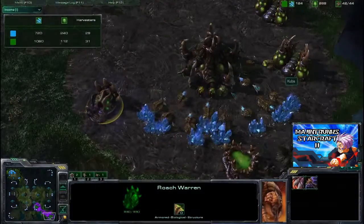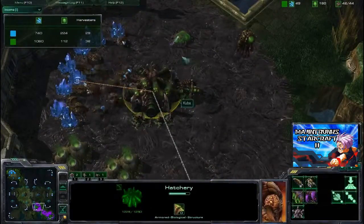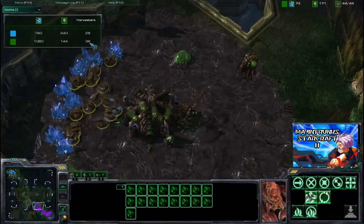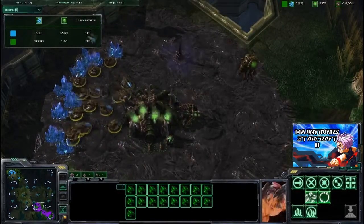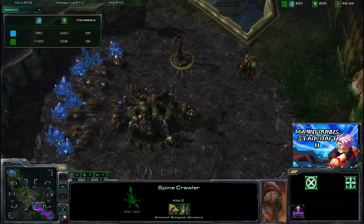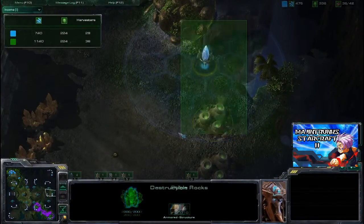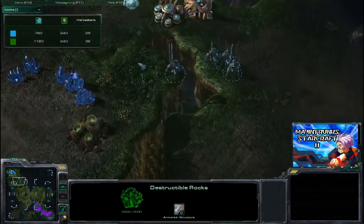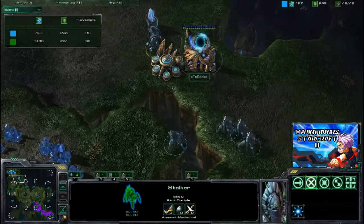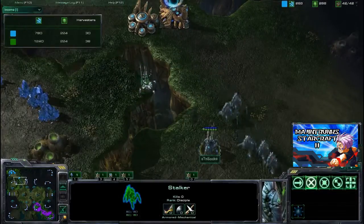We have a Roach Warren. Will we see roaches, or will this be just for tech? We have a second queen coming up who will also be joining the first queen at this expansion. Look at all these drones and the harvester count — six harvesters' advantage, and you can see the income is now clearly favoring the Zerg. On the other hand, we do have this proxy pylon right here. Will this come into play later? These stalkers are just moving around so far, not really doing anything, moving out of the map.